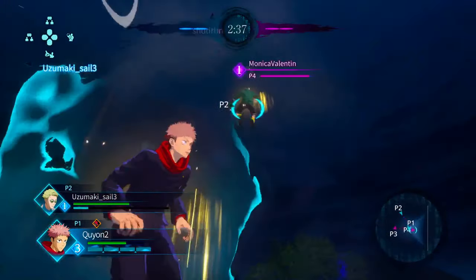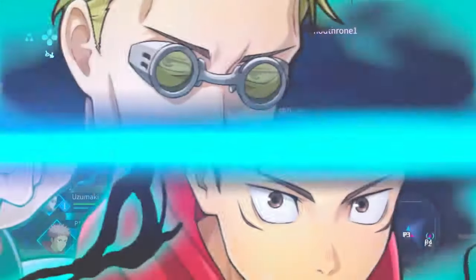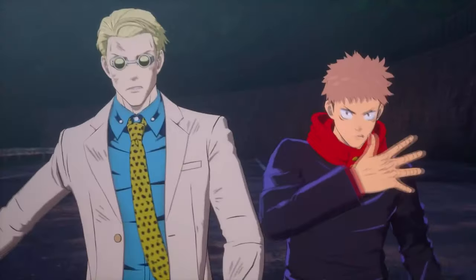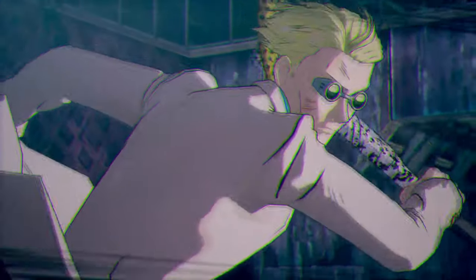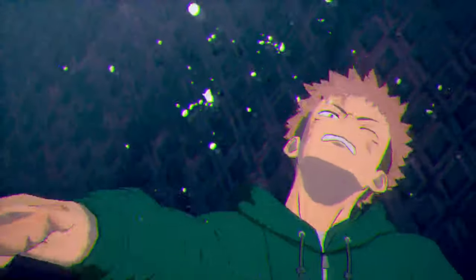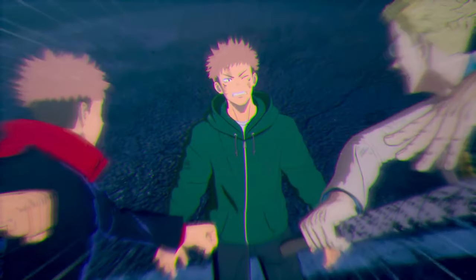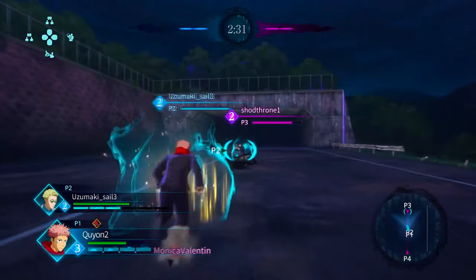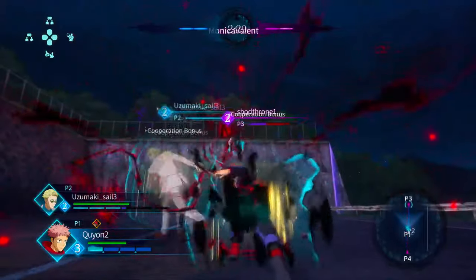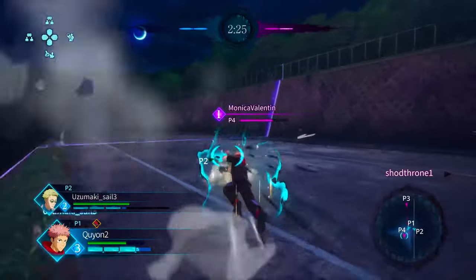Joint attack. My teammate was down but we got the joint attack. You've got to use the launcher when they're guarding or sitting still — that's when it works best. I have a custom joint attack too, it's pretty cool. This does damage and it brings up our cooperation meter.